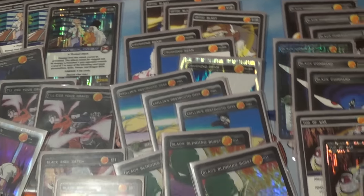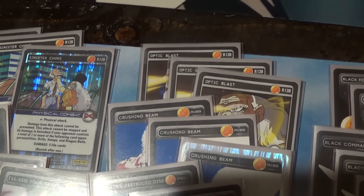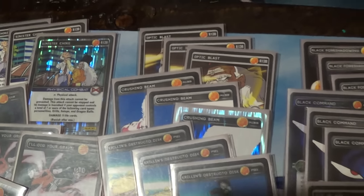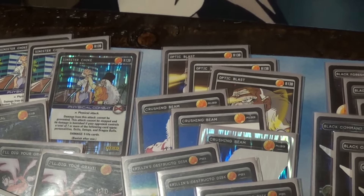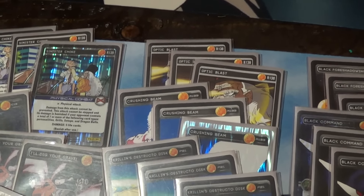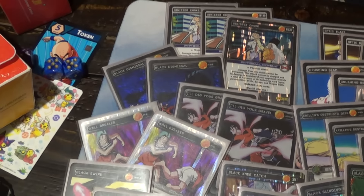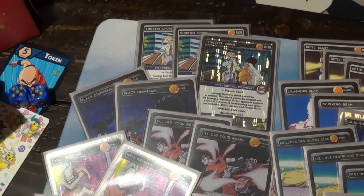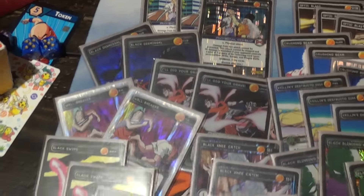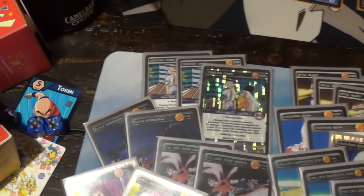Three Optic Blasts — probably one of the strongest freestyle attacks available, and the highest damage potential attack in the deck. Three Sinister Chokes — unlike many Krillin builds, this one packs far more energy attacks than physical, which you can totally afford when bouncing levels with Angry Krillin.